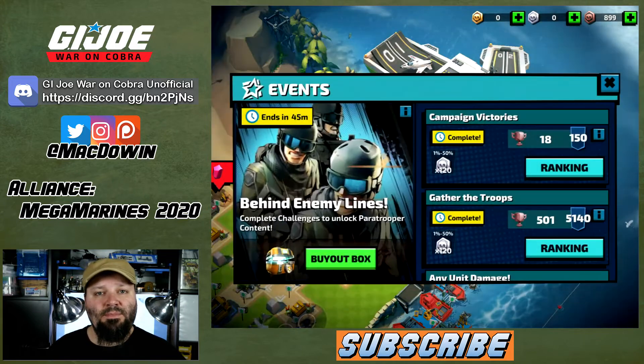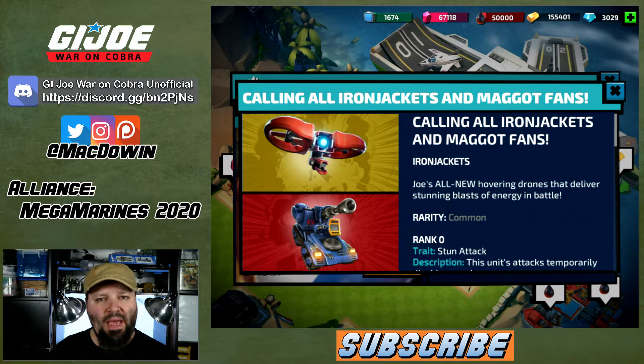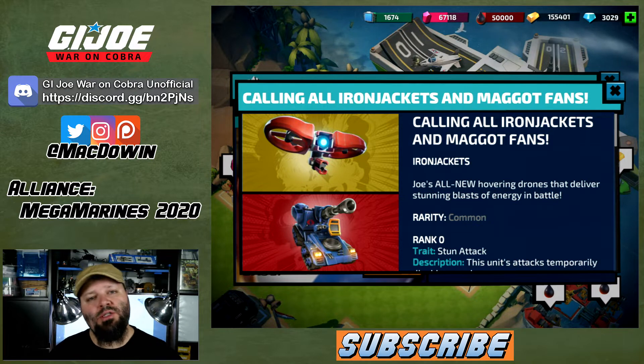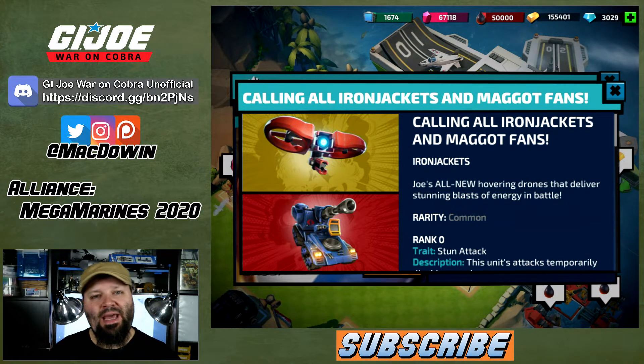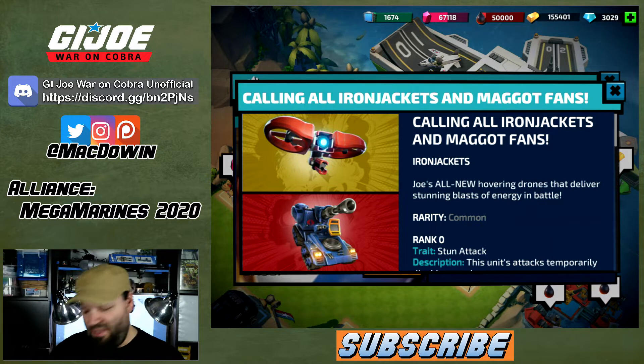Now let's jump into the next event. This week we are aiming to get GI Joe Iron Jackets and the Cobra Maggots. We had the Cobra Shrike two weeks ago, so we have the Iron Jacket drone this week — kind of evening things out. We also had the rare Gung-Ho card two weeks ago and now we get the rare Cobra Maggot card this week.